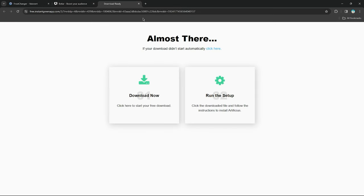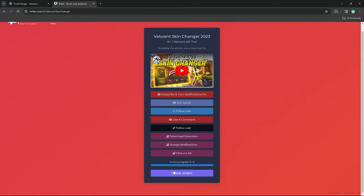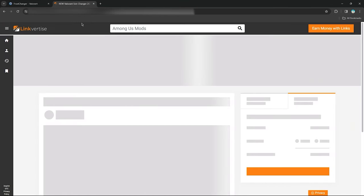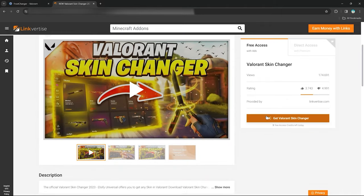This is why I told you to stick around till the end — many of you will probably just click on a pop-up that says 'Download Now' or something. That is a pop-up ad; don't click on it. Go back to the Booster Lab tab, click Unlock Content, and you'll get redirected to a new page. This is the last step before we actually get the skin changer.